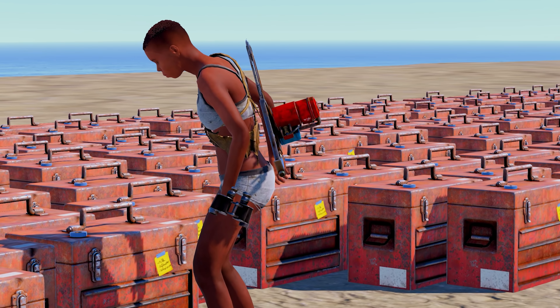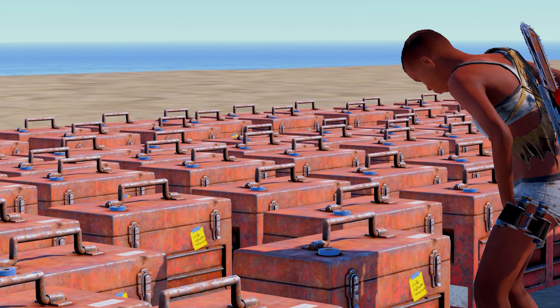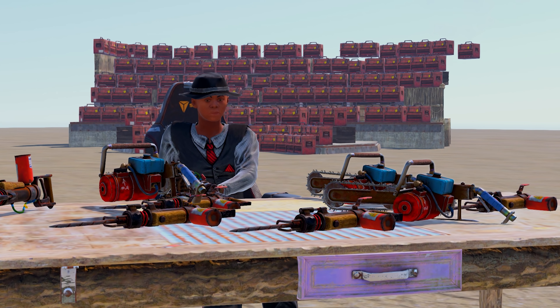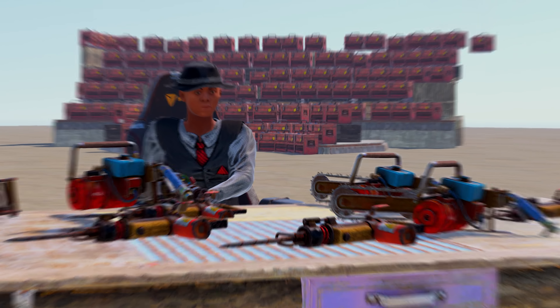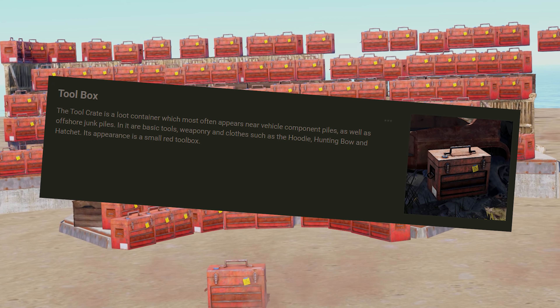Every 1000 toolboxes the loot will be different because obviously every item has different odds. The drop table is quite decent — the best of them all is obviously explosive ammo with a 0.1% chance. Both a jackhammer and a chainsaw have only a 1% chance of being received.